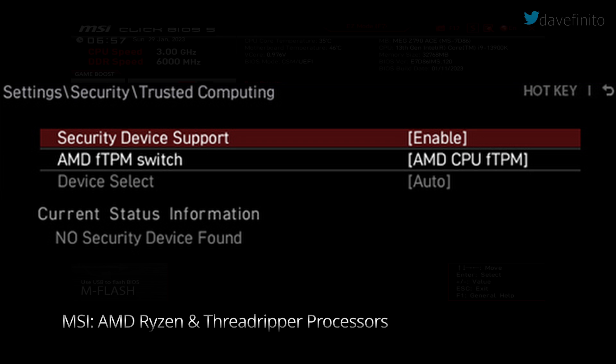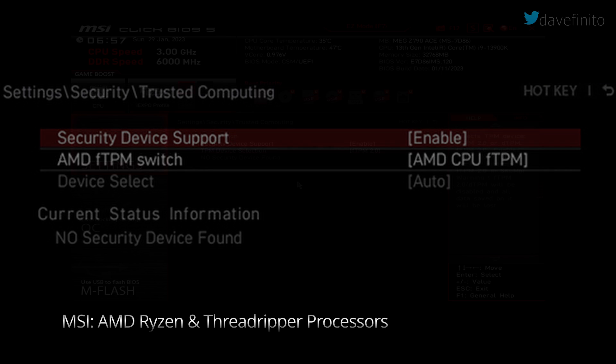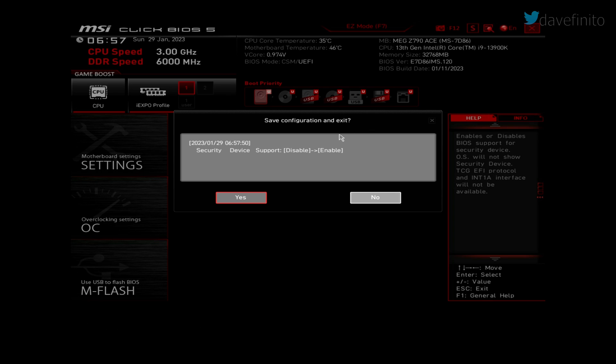For AMD motherboards using AMD Ryzen or Threadripper processors, set Security Device Support to Enable and TPM Device Selection to AMD CPU fTPM. Note that dTPM should only be used if you install a dedicated TPM module. After enabling Security Device Support, you must reboot your system. Press F10 or click the X on the top right, then save and reboot.